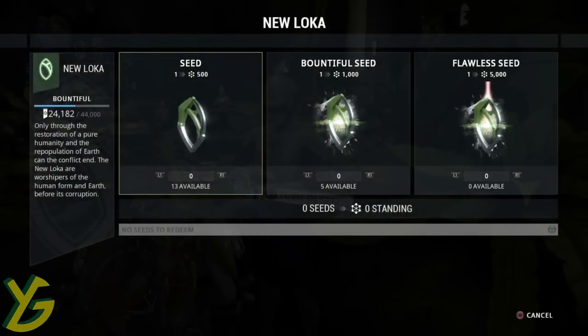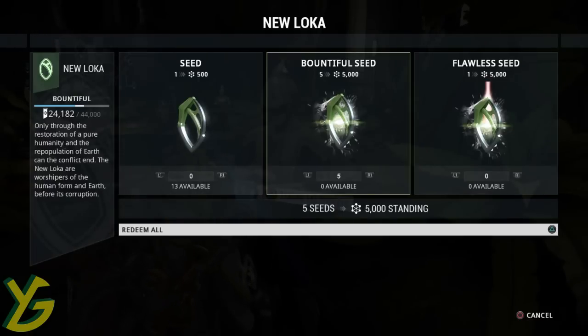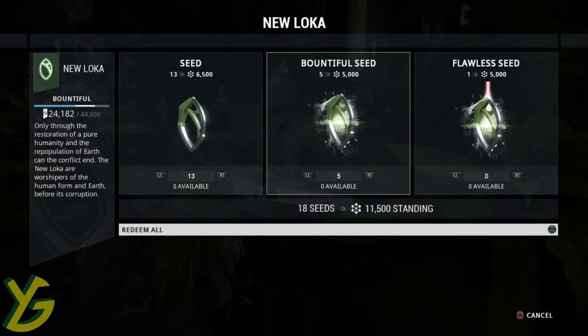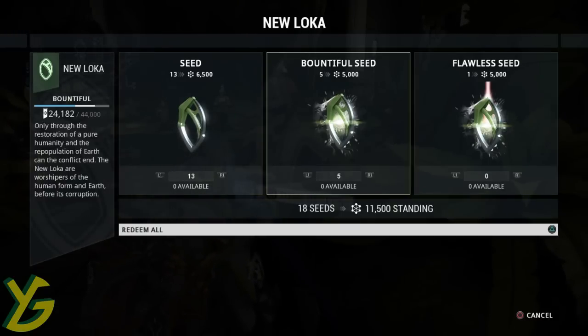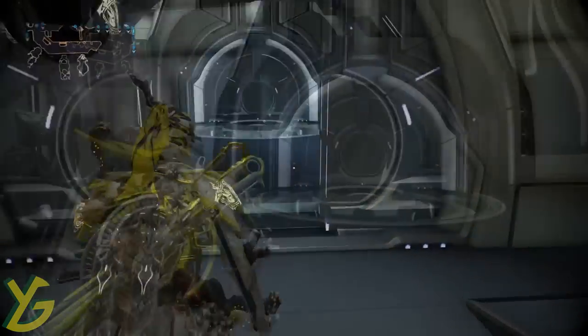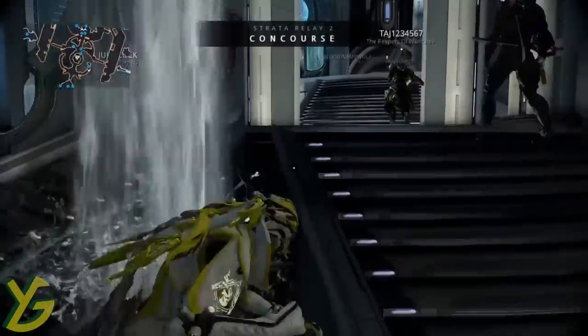Talk to the syndicate vendor here. You can see they have different names — bountiful, flawless. I have zero flawless but five bountiful available, giving me 5,000 standing. I have 12 total and over 11,000 standing I could turn in right now, but I'm going to stack them up and hold on to them for now. That's pretty much it, guys! I hope this video was helpful — don't forget to subscribe and like for more!